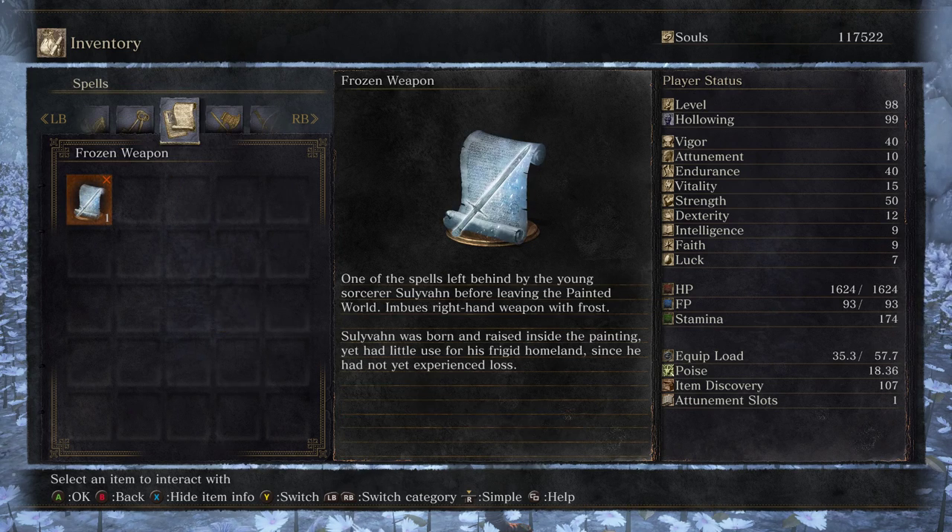We didn't read Frozen Weapon. 'One of the spells left behind by the young sorcerer Sullivan before leaving the Painted World.' So Sullivan was in the Painted World, and he had a Frozen Weapon magic. 'Sullivan was born and raised inside the painting, yet had little use for his frigid homeland since he had not yet experienced loss.' So it was almost like he wasn't a Forlorn and he didn't belong here - so it only makes sense for him to leave.